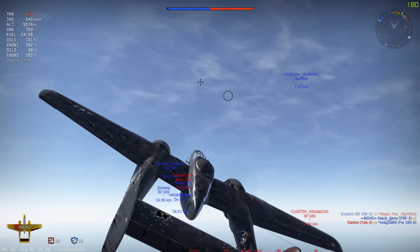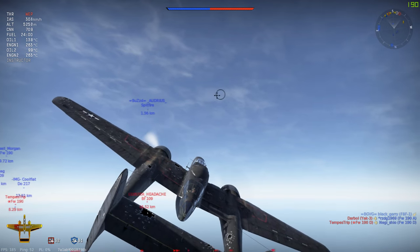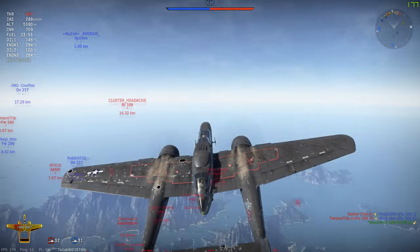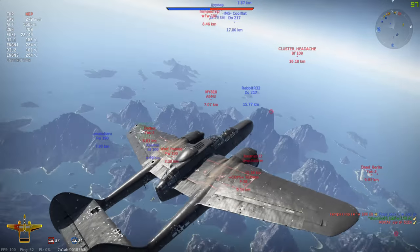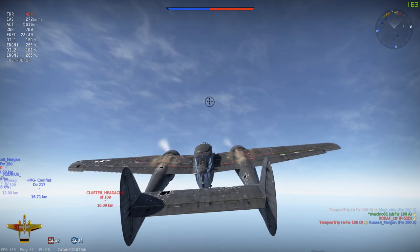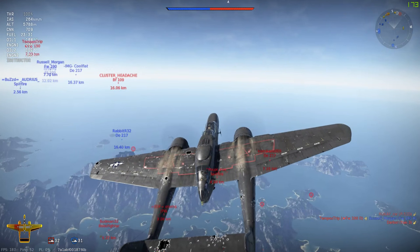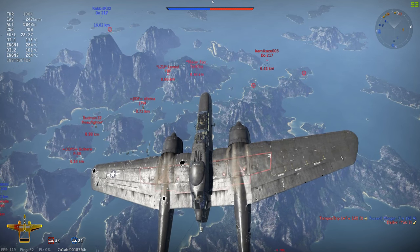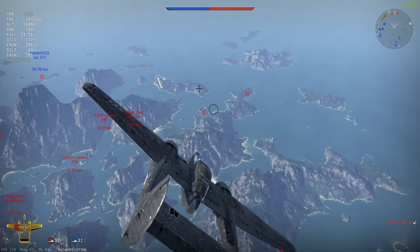Something else worth mentioning about the Black Widow is the placement of the Hispano cannons. Bear in mind that the cannons are located in the bottom of the plane's fuselage. If you're shooting at a target you're going to have to adjust your aim just a tick or two higher than you would for guns in the tip of the nose, and certainly higher than for guns mounted on top of the plane's nose. If you don't adjust your aim to accommodate the lower placement of the guns, your cannon shells are going to fall a little short of your intended aim point. Know the plane you are flying and make the adjustments so you don't waste as many shells.